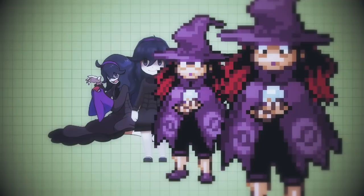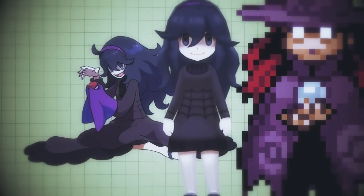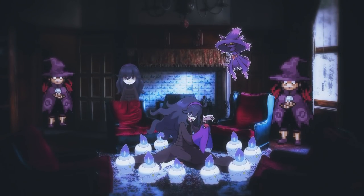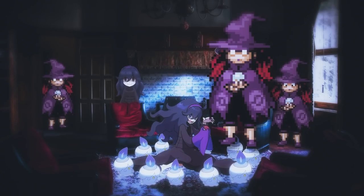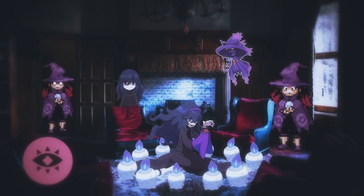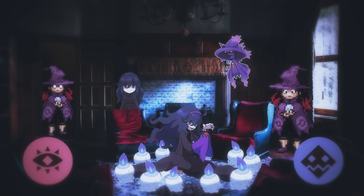Hex Maniacs are witches with magical crystal balls — perhaps to see into the future. Hence them dressing like a Mismagius, who wouldn't be a Pokemon until the next generation, interestingly. Also their original sprites in the Japanese version make them appear to be possessed, eyes rolled back into their head. They use a combination of psychic and ghost type Pokemon to better see, feel, and communicate with the other side.